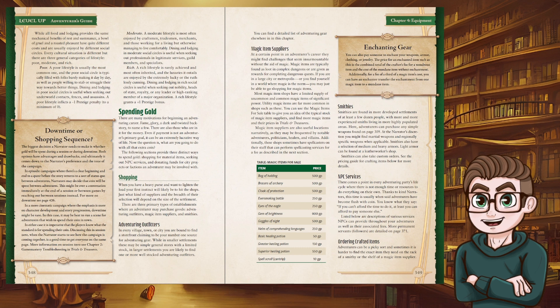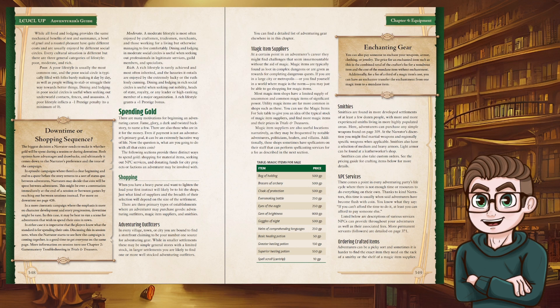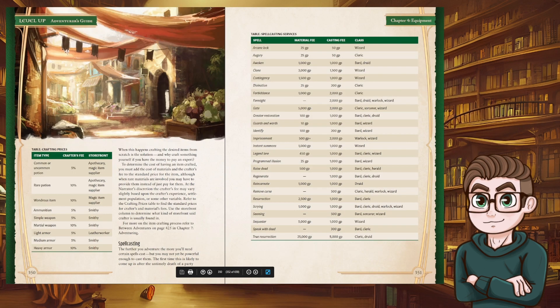On lifestyle expenses: a poor lifestyle inflicts a minus one prestige penalty to a minimum of zero — I hadn't seen prestige yet. Moderate doesn't affect prestige. Rich seems beneficial. That wasn't quite what I was expecting from lifestyle expenses — I was expecting to see gold costs and maybe basic magic items for sale. I would want to spend extra starting gold as a sorcerer on a healing potion or a first-level spell scroll.